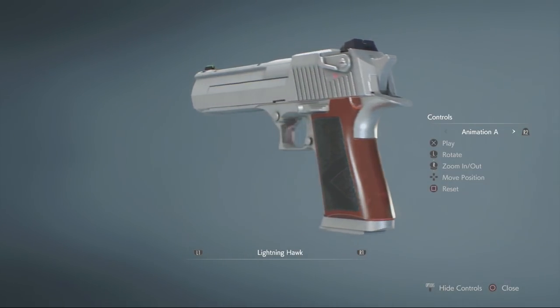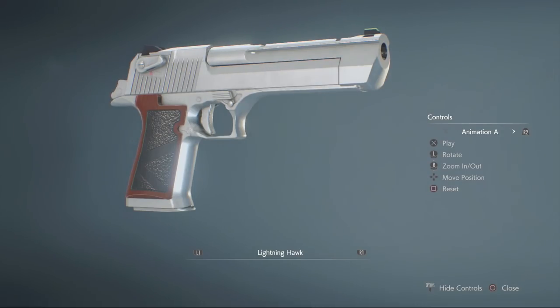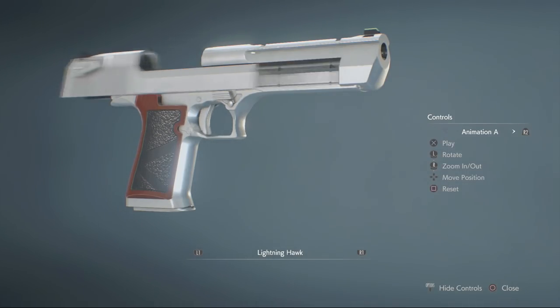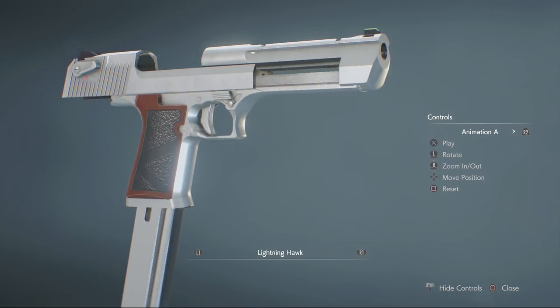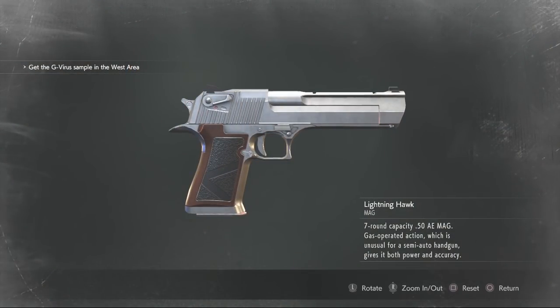Yet another name that has since become popular in the Resident Evil franchise — it's usually used to describe a desert eagle type magnum pistol. Here's a detailed look at it, and here it is in game. Seven round capacity, 50 AE mag. Gas operated action, which is unusual for a semi-automatic handgun, gives it both power and accuracy. Although it's technically a magnum, it's more regarded as a magnum handgun because it's not a revolver.